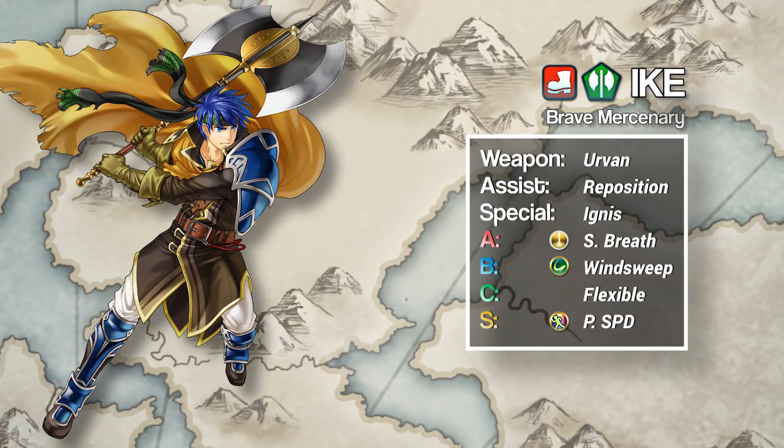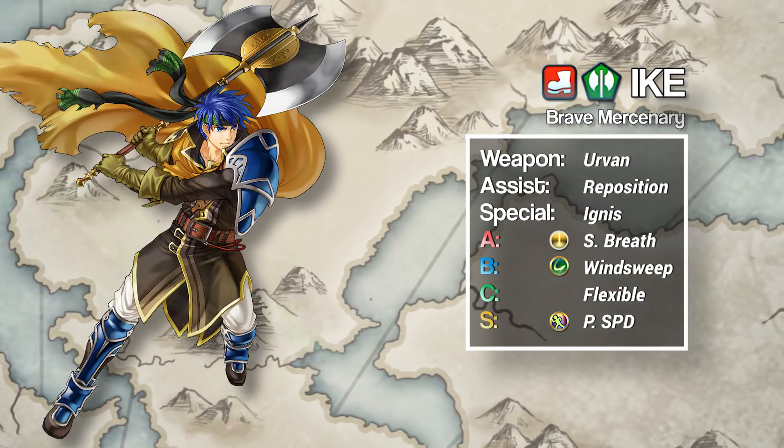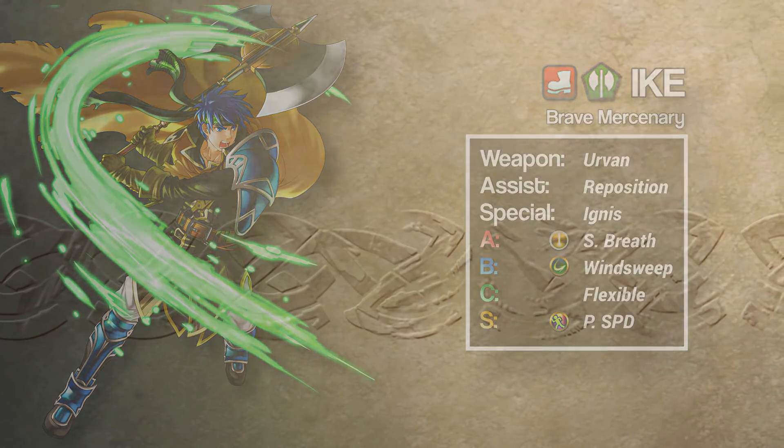For his B slot, we choose Wind Sweep, and his C slot is flexible, although on sweeper Ike I recommend a Threaten skill. His special is also flexible, but the choice really comes down to Bonfire, Ignis, or Aether.